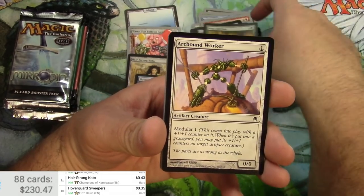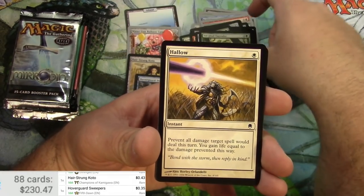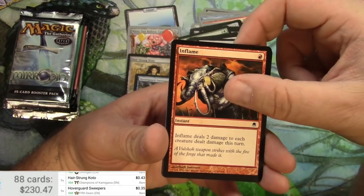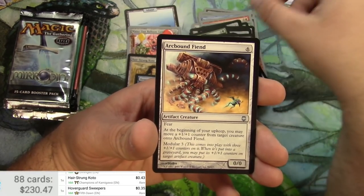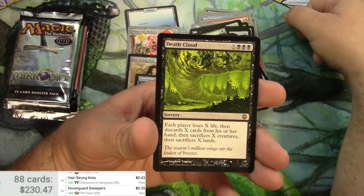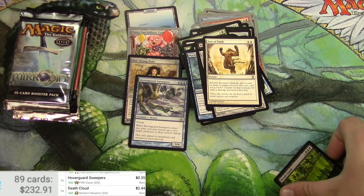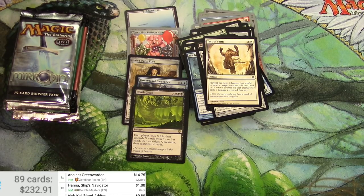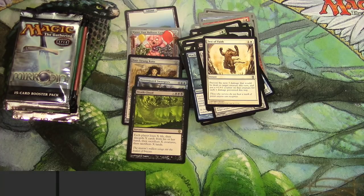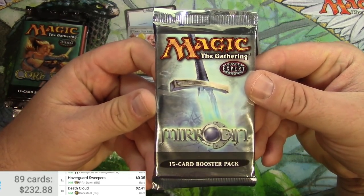Darksteel is next. Cards include Reap and Sow, Golem, Arcbound stuff, Scrounge, Arcbound Fiend, Test of Faith, and Death Cloud — a couple dollars on that reprint from Modern Masters. Changing it to Darksteel — there we go.